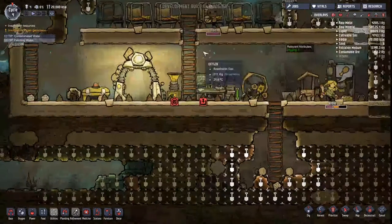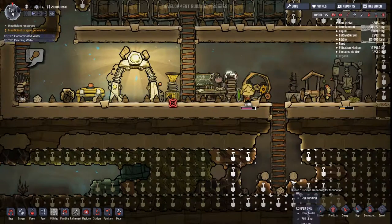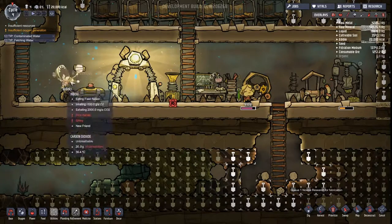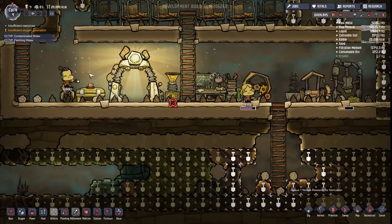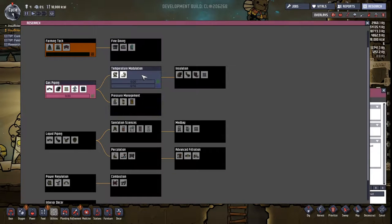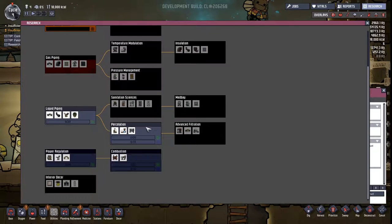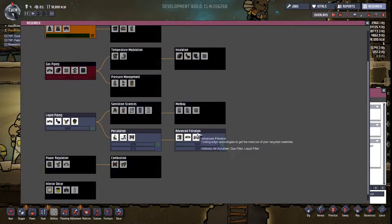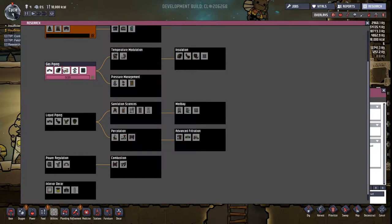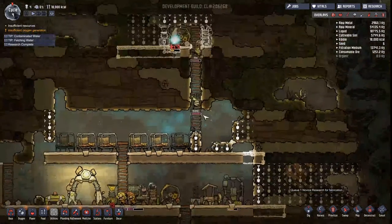Now we've got some new research to work on here. We do not have enough stuff, and these guys tear right through this research now. There we go, good job. So we're going to go with some gas piping. We're not going to worry about runner-ups from former research just yet, because we want to get some basics going on. Let's go ahead and have them learn a new thing.